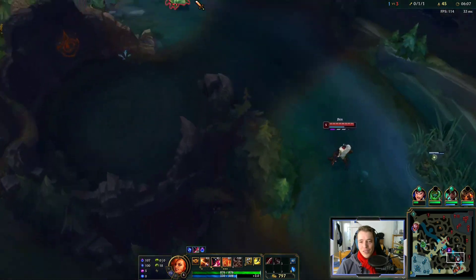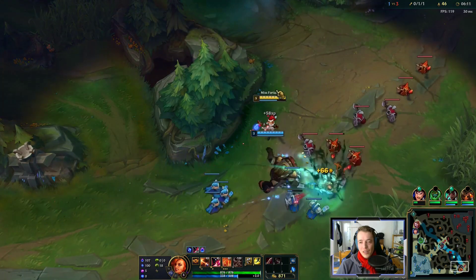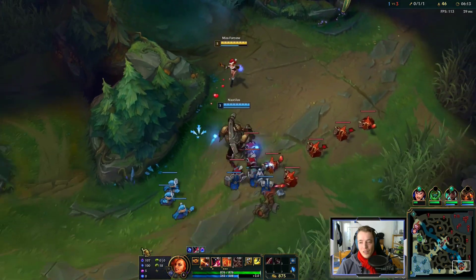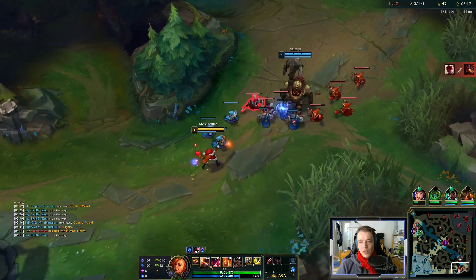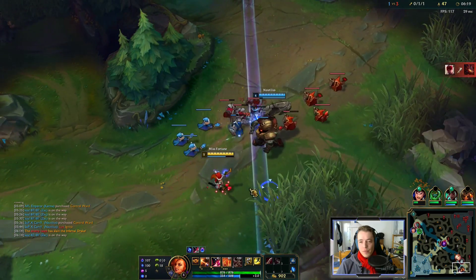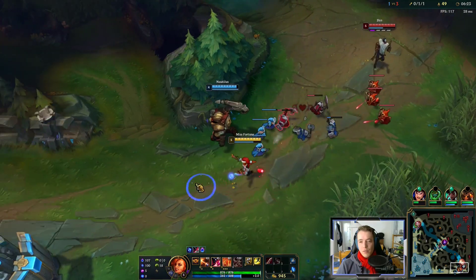They're on Dragon — we can't stop it, it's not possible. Our jungler isn't even close, there's no point. We can thin this out so Notalus can maybe look for a fight.